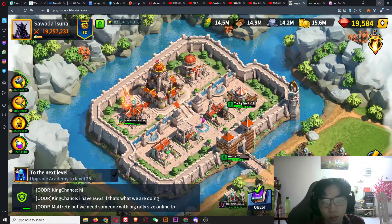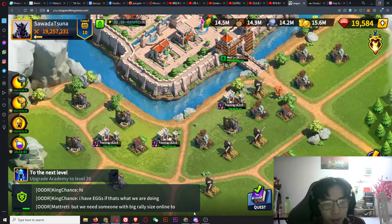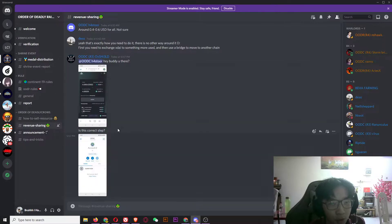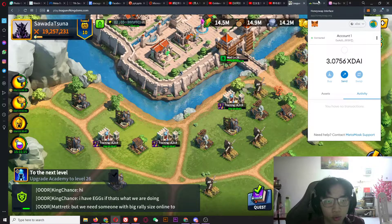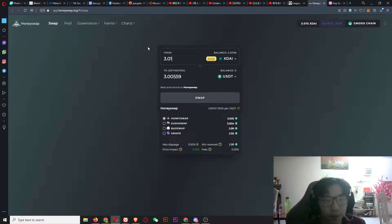Why do I make this video? From the last video I mentioned we have the revenue sharing program, and the currency you get from it is xDAI. You can't really do much with xDAI, but it's a quite stable token — one xDAI equals one dollar. So you have to exchange xDAI for something else in order to mint or do anything you want.